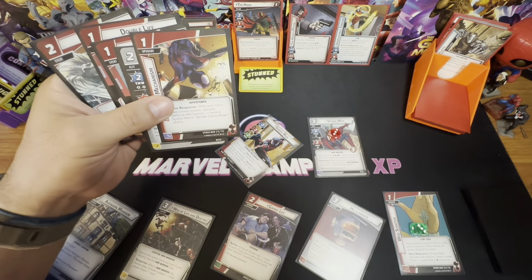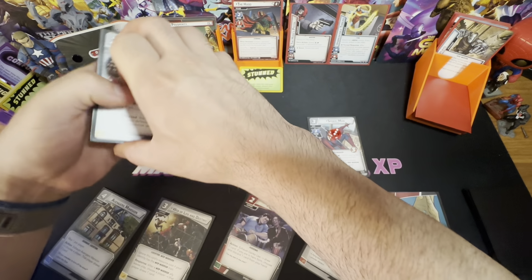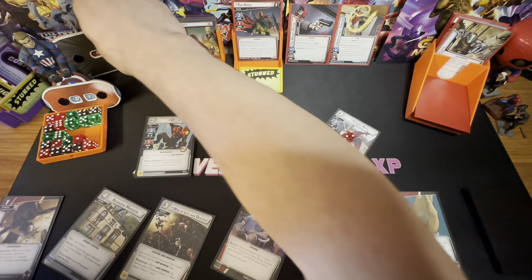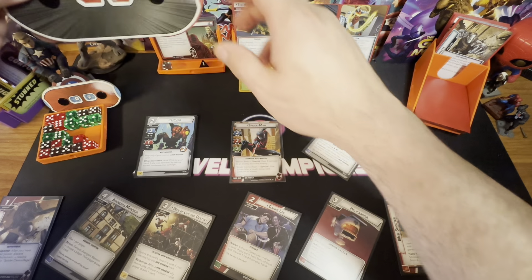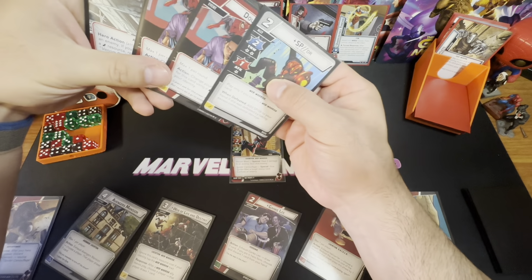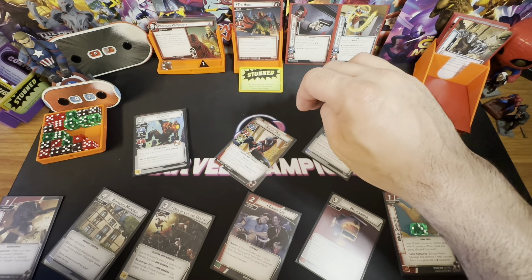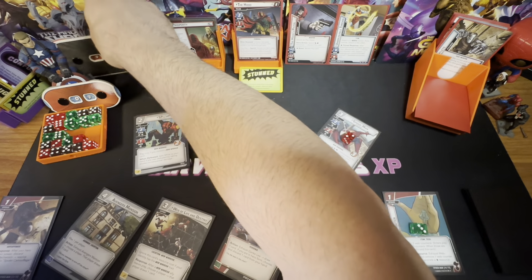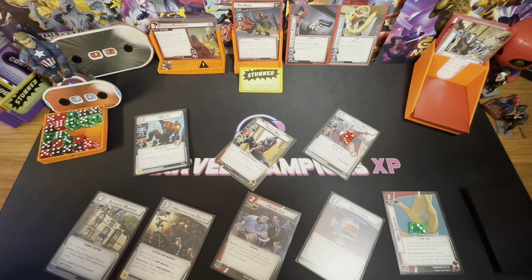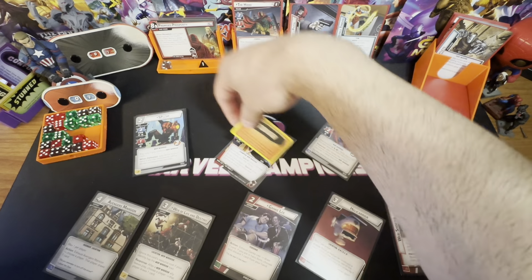I think we're going to use Make the Call to pay for the Defense Mechanism. Now we're going to attack for two — this readies us. Now we attack for two again. He's down to one health on his first form. We exhaust Defense Mechanism and hit Spider Camouflage, so we get a Tough status and the Hood gets Confused.